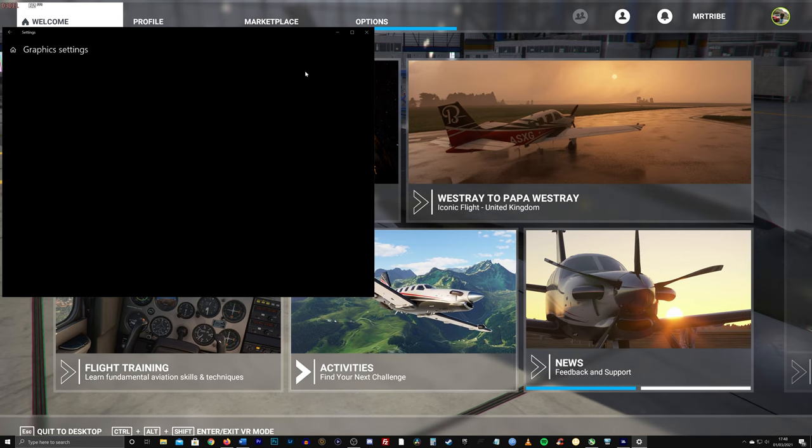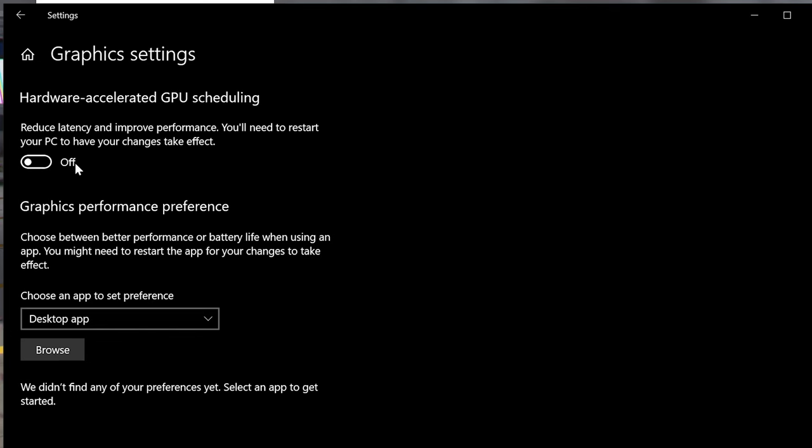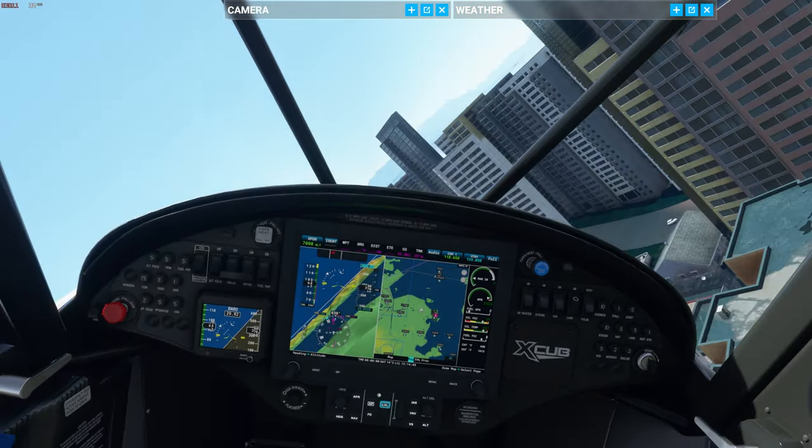Now type Graphics Settings in the Windows 10 search bar. Select what comes up and then check that Hardware Accelerated GPU Scheduling is off. Based on my experience the difference is minimal, but having it on does tend to reduce performance.